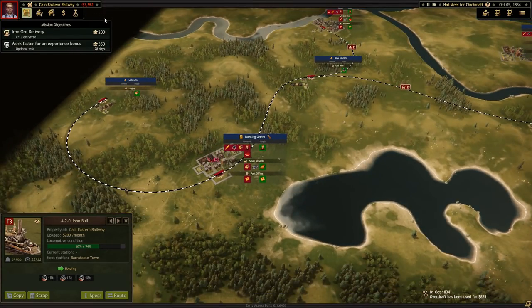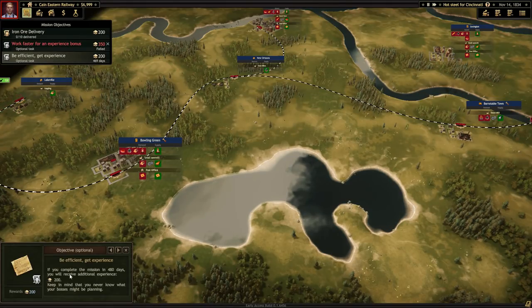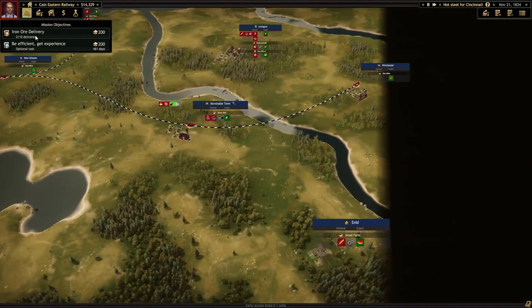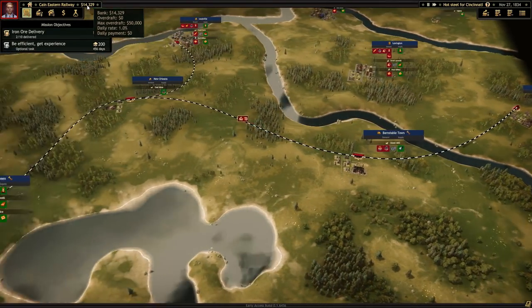3,900 in the hole, but we can go as far as $50,000 in the hole, so I'm willing to run a little negative. The daily payment does add up, but - we failed the work-faster mission, unfortunately. The task just ended, but we do have an option to be efficient and get experience - if you complete the mission in 480 days you'll receive additional experience of 200. We have our first load of iron ore delivered - we need four more before we can check this one off. But we're back in the black, so that's good - we're making money.